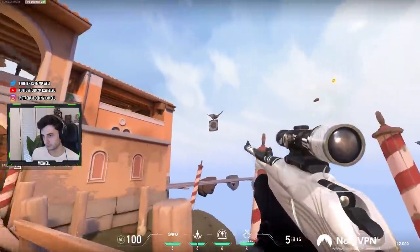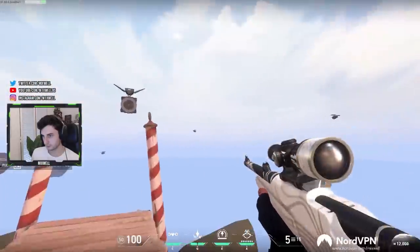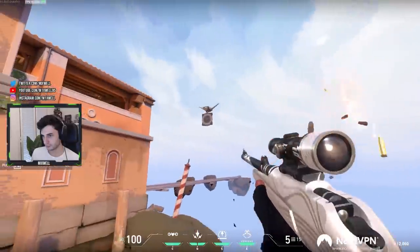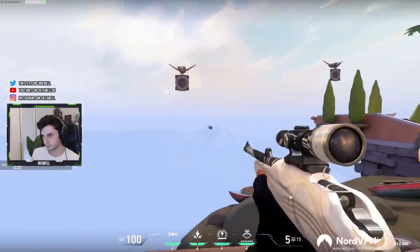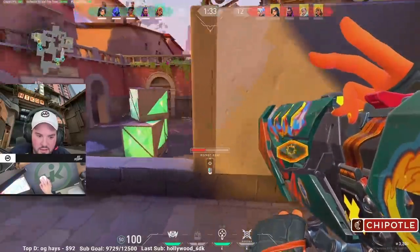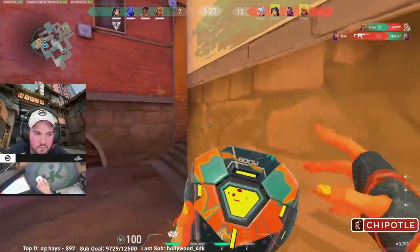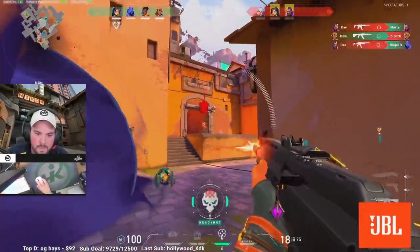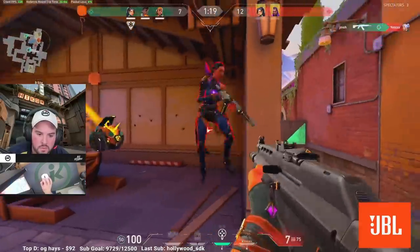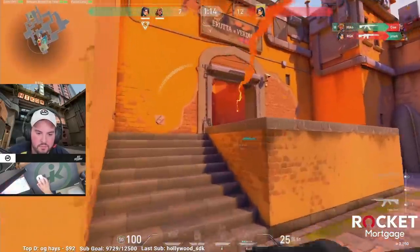Don't forget to practice the basics like using your ghost. A pistol round could be the difference between winning multiple rounds in a row, which could be the difference between a loss and a win, so don't be afraid to practice every single gun from the classic all the way to the operator and everything in between. After you're done warming up, I would highly suggest you play a practice unranked game. You only get five games in your placements and you want to perform — you don't want to feel like you lost a game just because you weren't warmed up, because that just is the worst feeling imaginable.